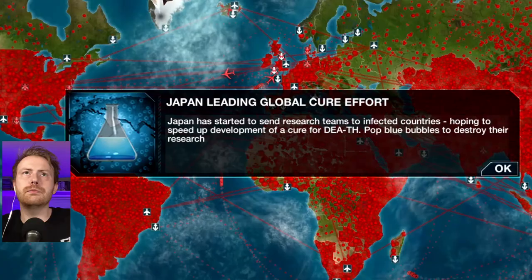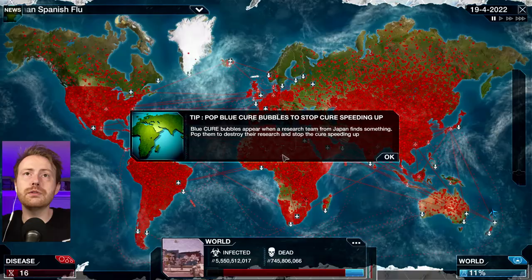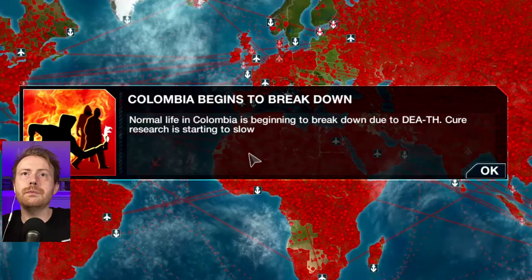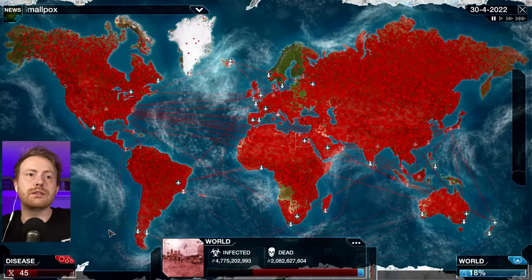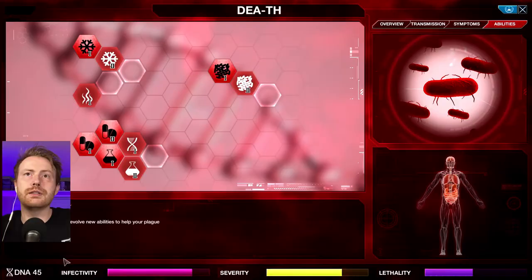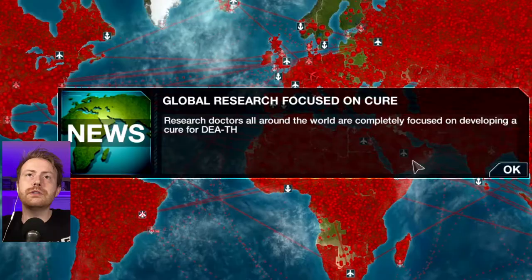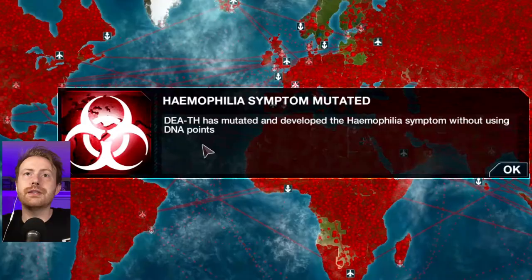Japan has started to send research teams to infected countries, hoping to speed up development of a cure. Pop blue bubbles to destroy their research. New statistics show that death is the deadliest plague ever — it has killed over 300 million people worldwide, worse than smallpox. Blue cure bubbles — Japan, you're not going to get away with anything. This plague is the end all for humanity. Columbia begins to break down. Cure research is starting to slow. Let's evolve this thing — it needs some heat resistance because it just doesn't have any right now. I don't want them developing any cures. Research doctors all around the world are completely focused on developing a cure for death. Let's see who beats the other one to it.